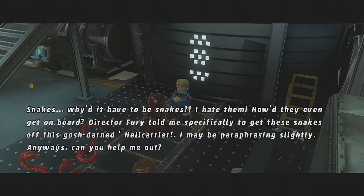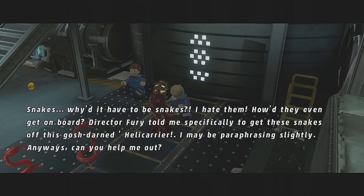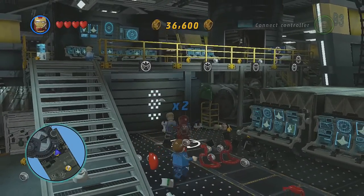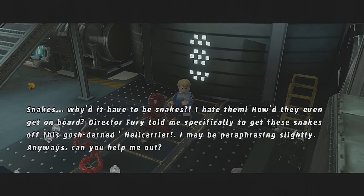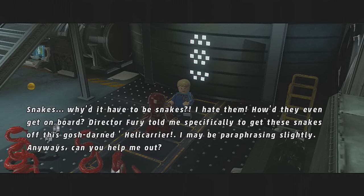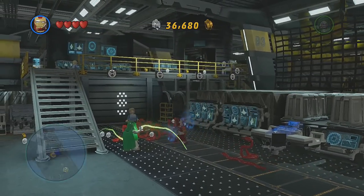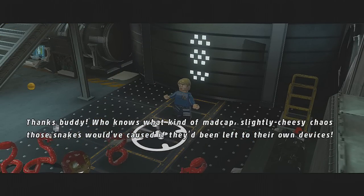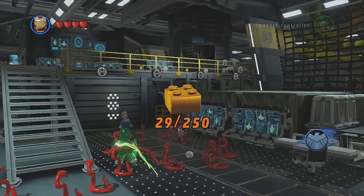Snakes! An agent says: 'Why did it have to be snakes? Director Fury told me specifically to get these snakes off this gosh-darn helicarrier — I may be paraphrasing slightly. Can you help me out?' It's like Snakes on a Plane! We helped clear the snakes and he says: 'Thanks buddy — who knows what kind of madcap, slightly cheesy chaos those snakes would have caused.' Another brick — cool!